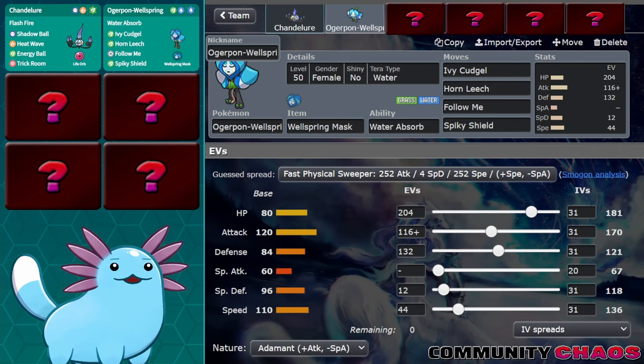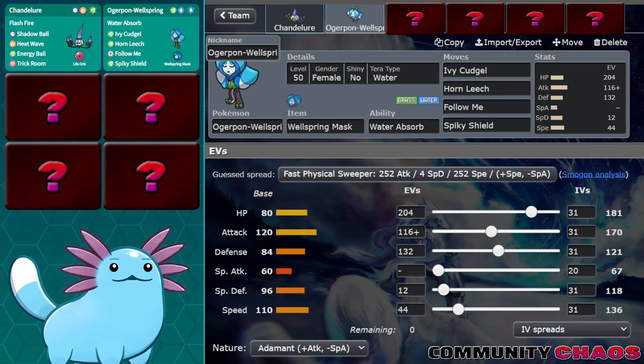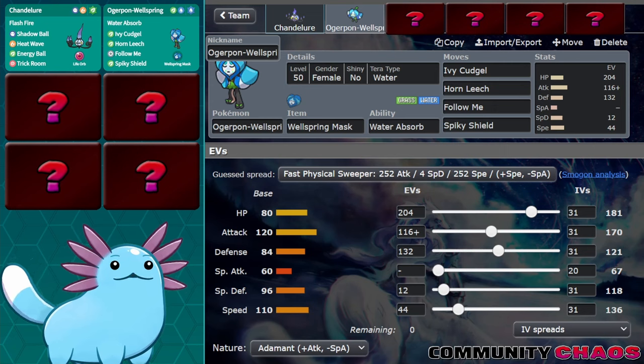For the rest of the team, I felt I wanted as many options and tools as I possibly could. This particular duo of Chandelure and Ogrepon Wellspring lends itself really well to being used in a huge variety of ways to get an edge on opponents, and I wanted the rest of the team to enable that.